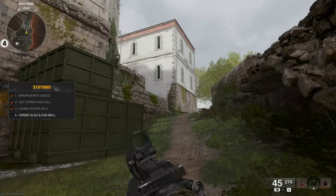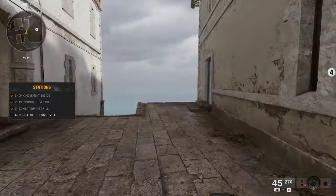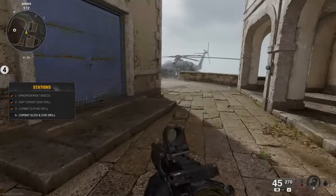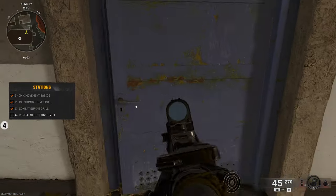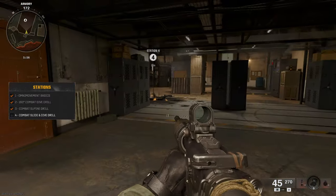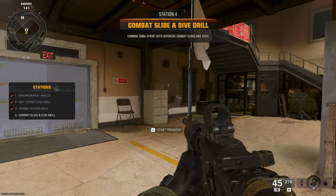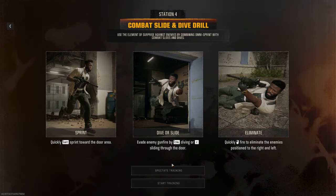We're crawling and can go in whatever direction we want — pretty cool. You can dive in any direction, and you can also slide. The slide is kind of interesting because if you try to slide and then jump, you can't — it just brings you back to standing position. You can also open and close doors, and you can shoot doors open too, which is interesting. Now we combine omni sprint with offensive combat slides and dives — slide or dive into position and make that first shot count.